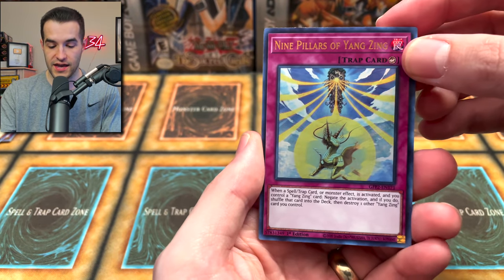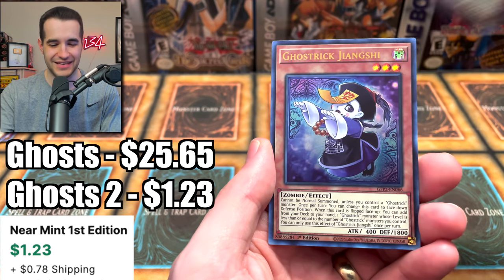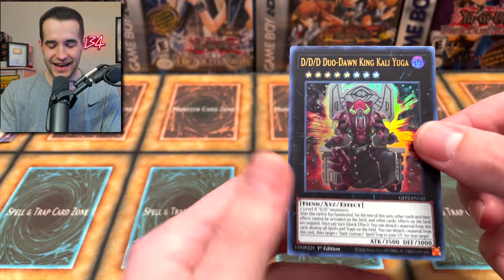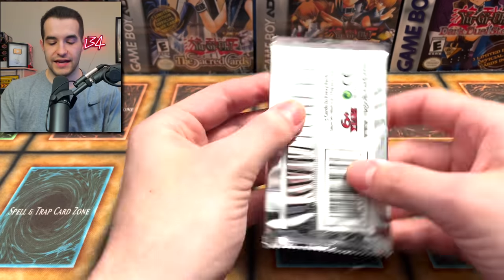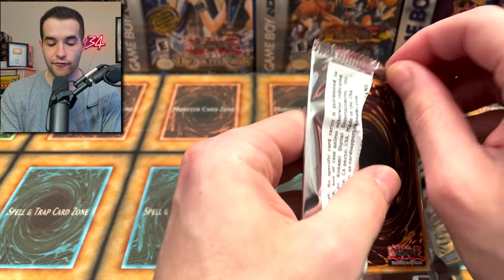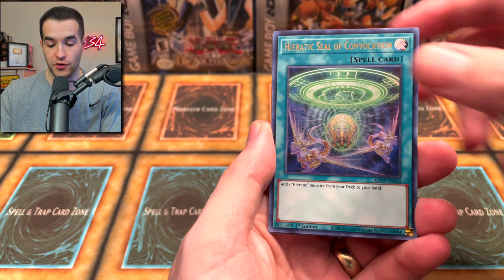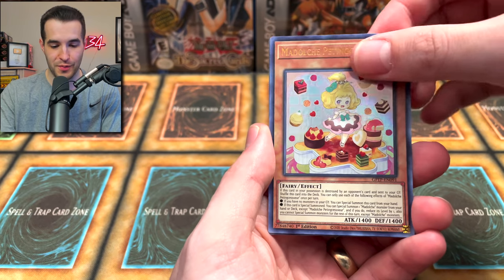Ghost from the Past 2, can you live up to your predecessor? We got Kali Yuga — very nice. As I said, this set has not officially released to everyone in terms of non-TCG Player stores. You can only sell on there if you are an official OTS store — that's what I couldn't remember yesterday.